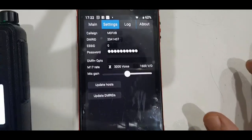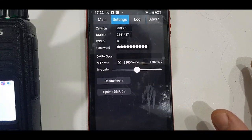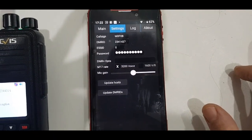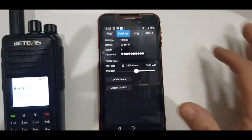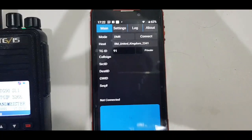You can see it all there — callsign, DMR ID, password (which you can't see). I've tapped on the update buttons but they didn't seem to do anything. Then I go to main and I've selected Brandmeister.